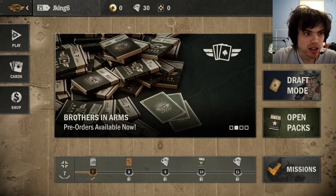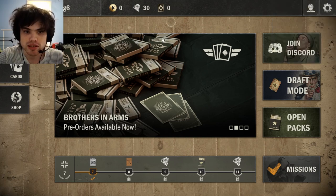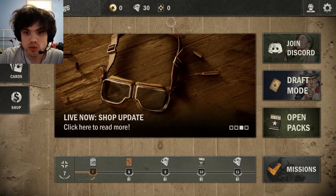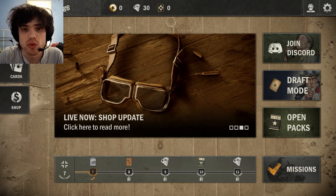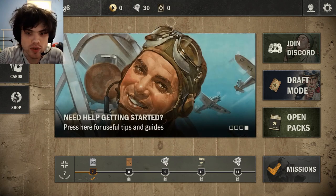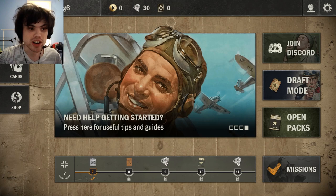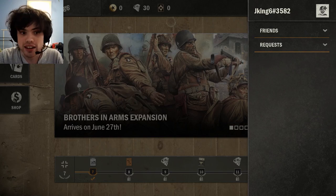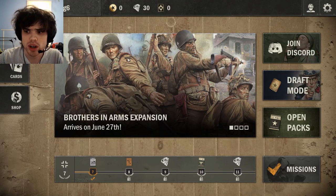Now on the right, I'll also quickly point out some things. You do have the join Discord button — this will link you to the official cards Discord. That is a great place to go if you just have questions, if you want to meet people who can help you, give you advice on how to grind, on your account, on what decks to build, on how to play decks. Or if you just want to meet people, make friends, people you can add to your friends list so that you can play friendlies against people. Discord — highly recommended.